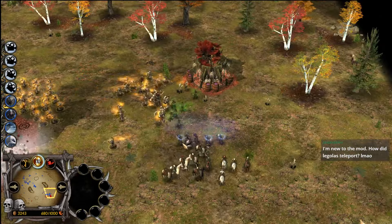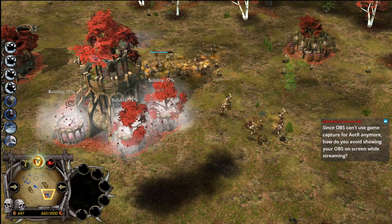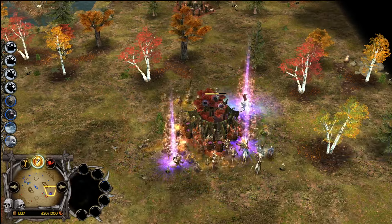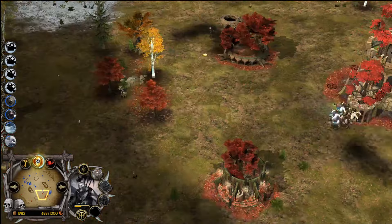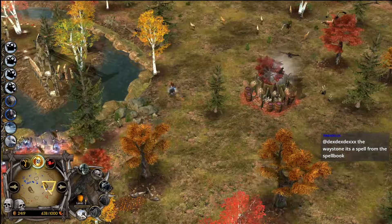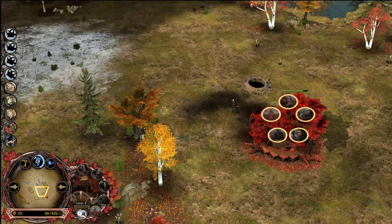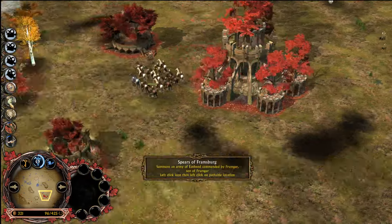Legolas is dead. All the heroes are basically dead — Excelsior doesn't really have anything going for him right now. He's using the horse archers at level two with the 20% speed bonus to get some trample value in here — pretty clever. He needs siege like right now. Is he going for siege? He's upgrading to level three.